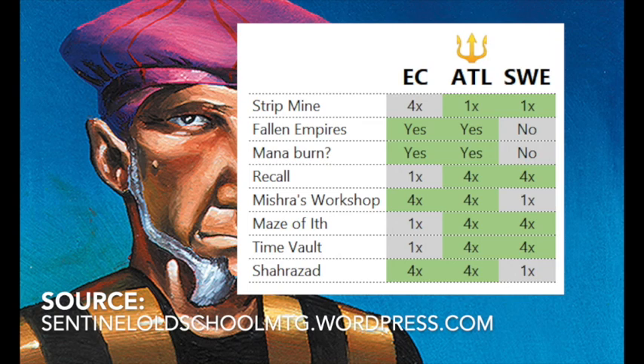When I look at this, what I really notice is that I can only play one Strip Mine, I have mana burn, but what's important for me is the fact that I can play with Fallen Empires — I have an entire set to choose from. Usually I play Swedish, so there's no Fallen Empires, so obviously I'm going to build something with Fallen Empires.